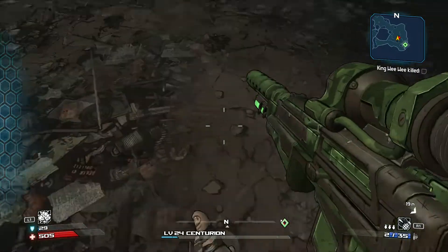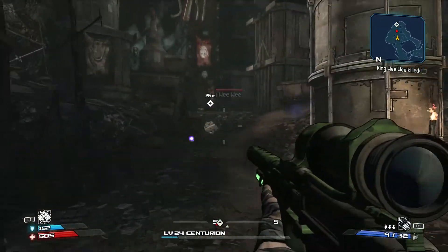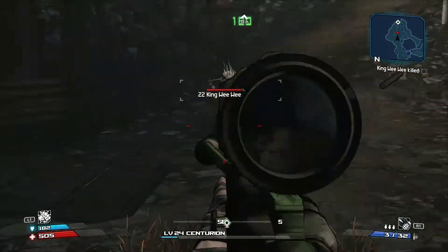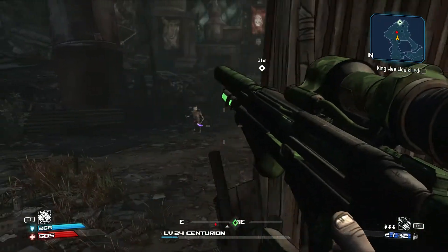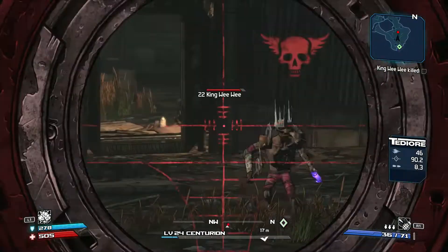The way I'm trying to do this is try to avoid — you see this little area effect? You want to avoid this because it does a lot of damage. What I'm trying to do is just whittle him down. Maybe the sniper's not the best option. Maybe I'll just mow him down with an SMG.